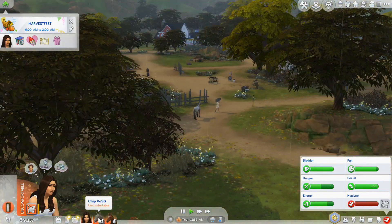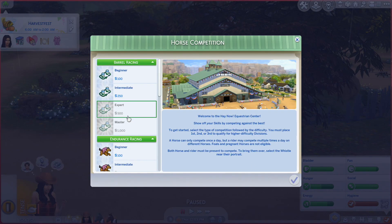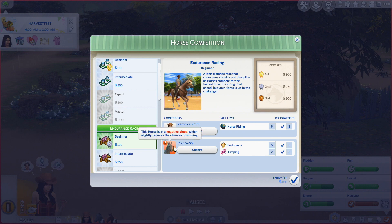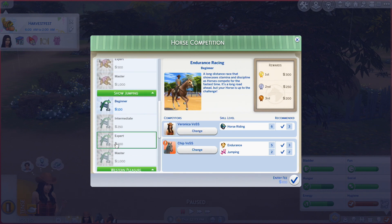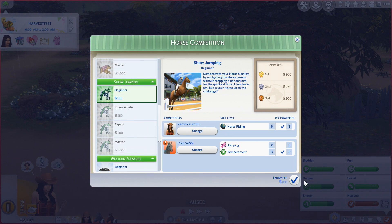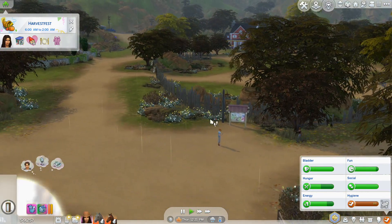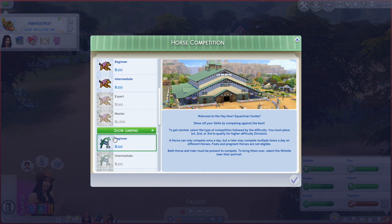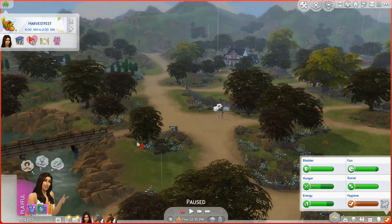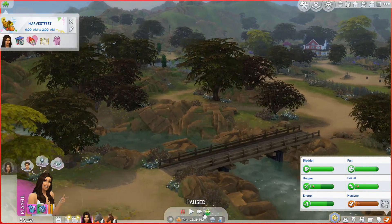Where are you, Chip? We're just gonna enter the competition. We did that one. This one we're still looking to get first. Chip's a little bit negative — we might not win. Show jumping, we're a little bit low on that one. Let's try show jumping. Our jumping, not so much. Chip doesn't want to do it. It's a hundred bucks. It just stole $200 from us — that is cap! Chip, get over here, what's the problem?